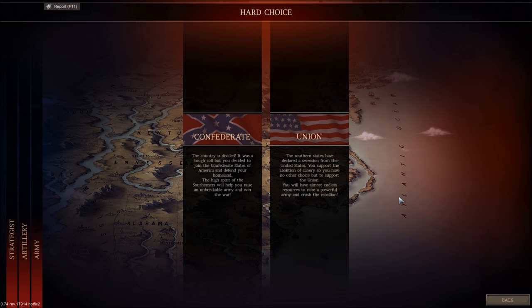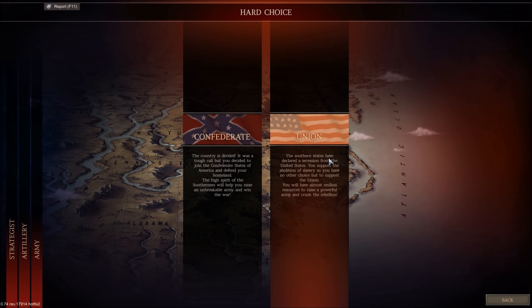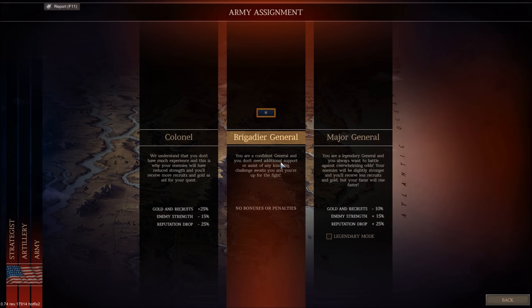Union or Confederacy. Since this is the first playthrough, I'm probably just going to play as Union — that will be pretty straightforward. We should have more numbers, so it should be easier as a beginner campaign. I'm going to play it on the regular game mode with no bonuses or penalties.